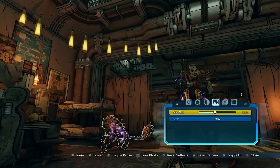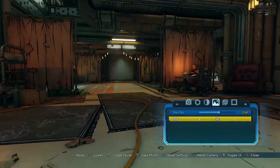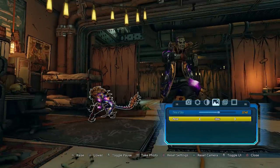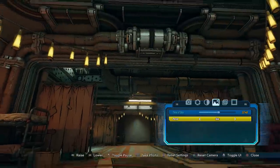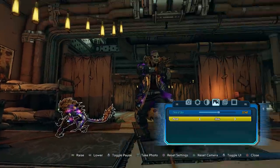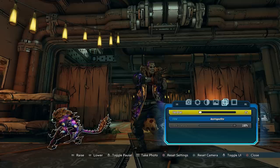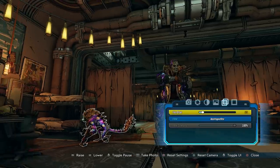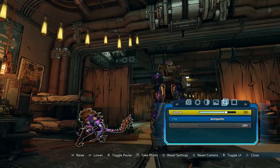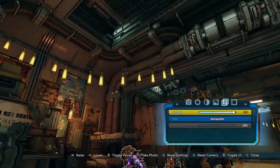This one I really love — if you were out and about, changing the time of day would affect the colors of the area around you. That's pretty cool. You can also choose to hide your character — how cool is that? So if you want to get a picture of something but your character's in the background holding a weapon you don't want visible, you can just hide them. Very neat.